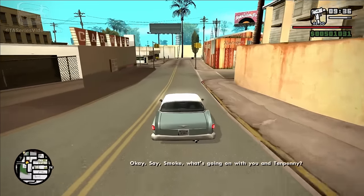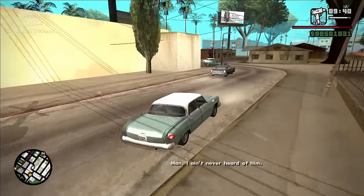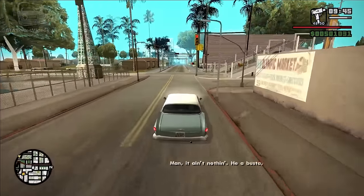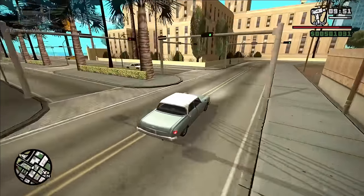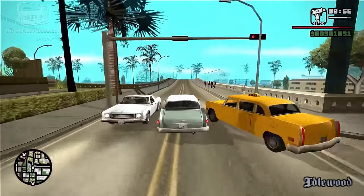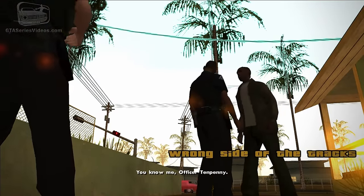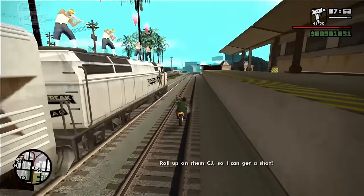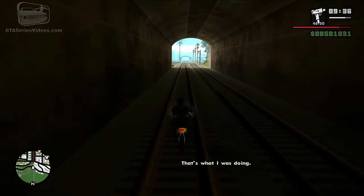"Let's go home, I gotta eat." "Say, Smoke, what's going on with you and Tenpenny?" "Who? I ain't never heard of him." "I saw him leaving your apartment." "Oh, is that his name? Man, it ain't nothing. He a buster — likes to give people a hard time. But it takes more than a fool like him to bug me out." Something similar happens in Wrong Side of the Tracks, where after killing all the Vagos, CJ has to recover a package and while driving Smoke home, he asks why Tenpenny wants the package. Again, Smoke denies any knowledge or association with the crash unit.